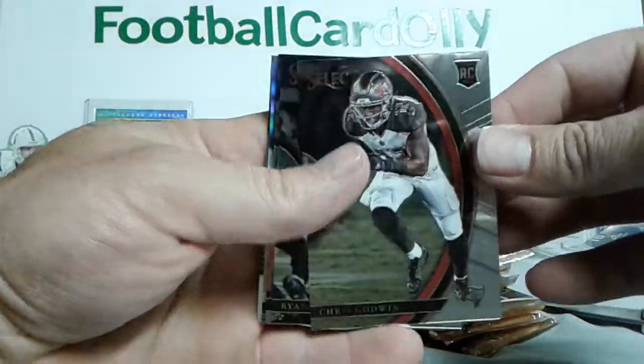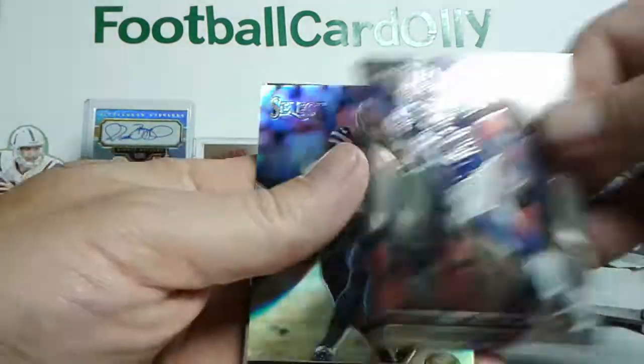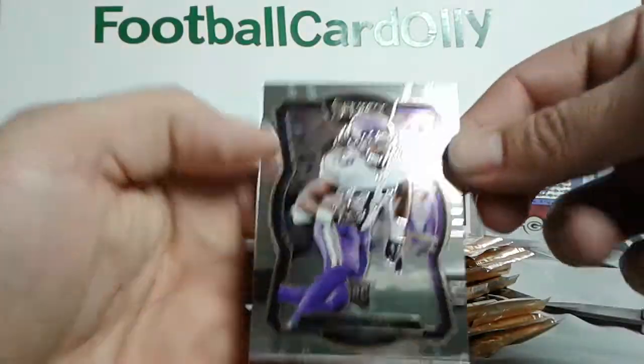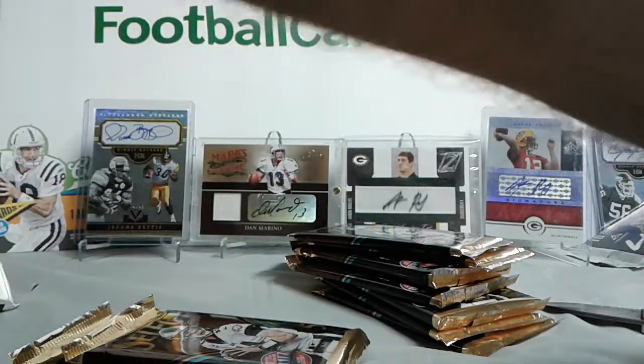We got Chris Godwin, Ryan Switzer rookie, Kevin Benjamin, Matt Breeder rookie — Prism. Dalvin Cook, Premier level. Not bad.